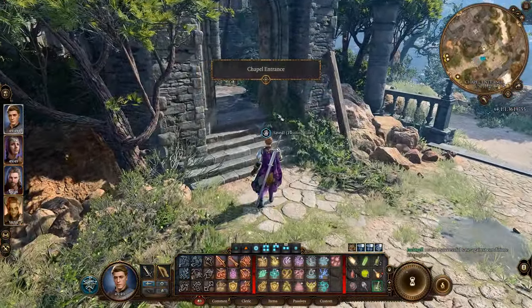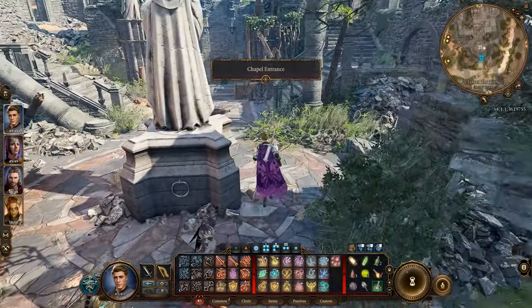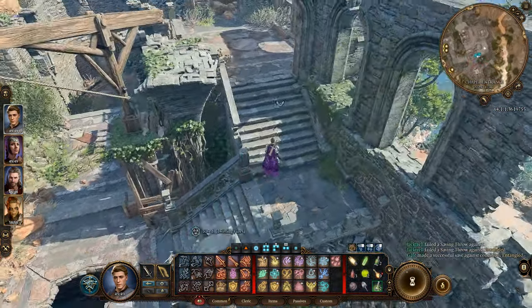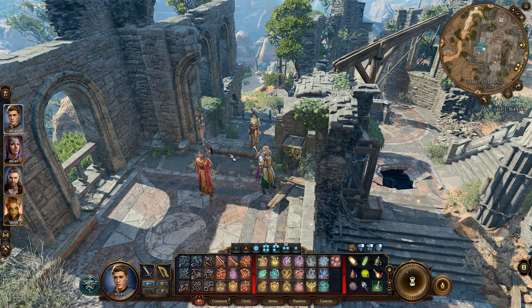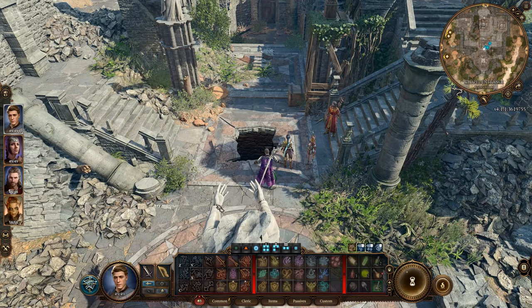You'll have a few NPCs over here — indulge their conversation, try and persuade them to run away, deal with them, whatever you want to do. You will see that there is some kind of crane up here in this area. You're going to want to go up here and shoot down this, and it will then drop down that crate, smashing a hole through the ground to which you can jump through.